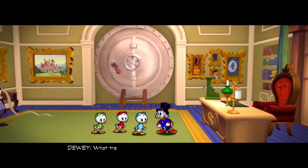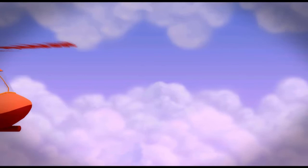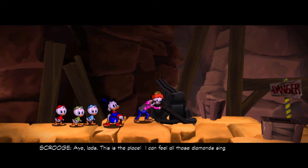Find Gyro. Our next stop's Africa at the center of the Earth. What treasure do you think you'll find there, Uncle Scrooge? Only the largest gem known to history, the giant diamond of the inner Earth.